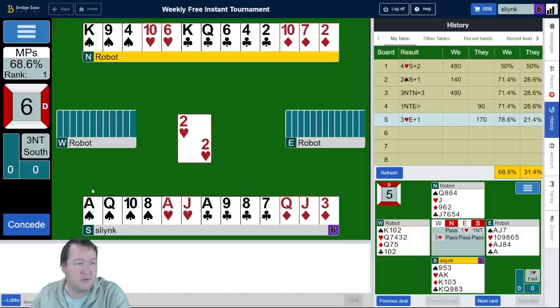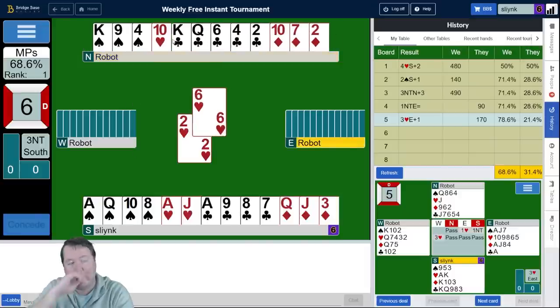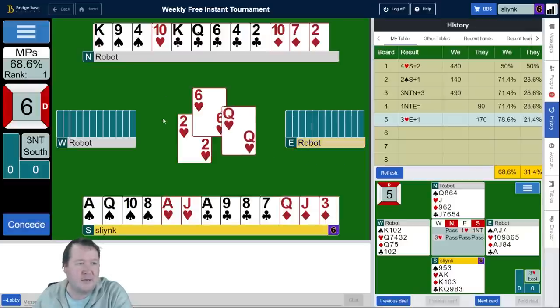We've got three spades, a heart, and three clubs. If the clubs come in, we've got five clubs, three spades, and a heart. I really want to cash the ace of clubs first. If clubs are four-nil, I can only pick it up if West has four to the jack-ten because of my nine-eight-seven — you need to be able to double finesse and keep the two touching honors together. Spades are the main thing I want to keep an eye out on.